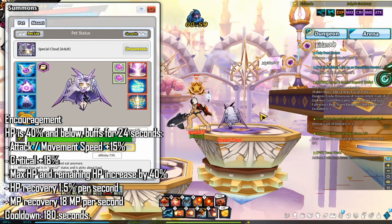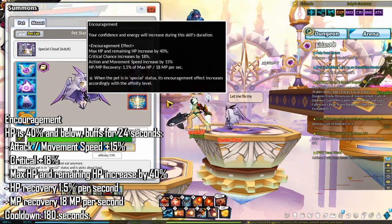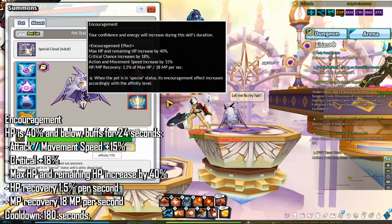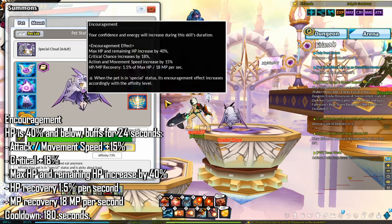The next thing to talk about is encouragement. When your HP is 40% and below, your pet encourages you, granting buffs for 24 seconds: attack and movement speed +15%, critical +18%, max HP and remaining HP increase by 40%, HP recovery 1.5% per second, MP recovery 18 MP per second. The cooldown for this is 180 seconds.